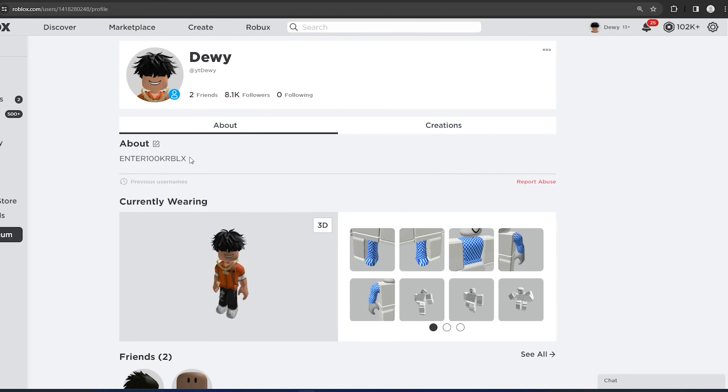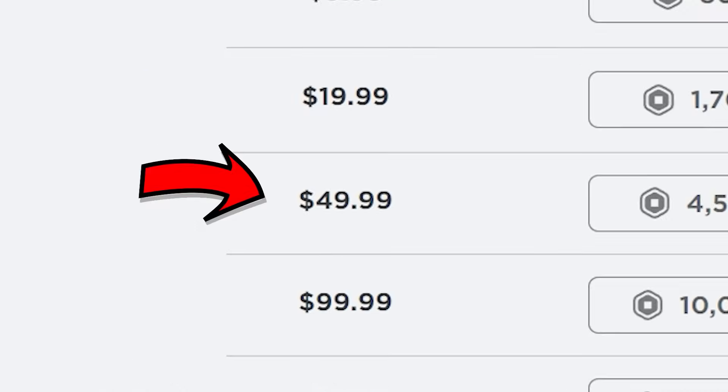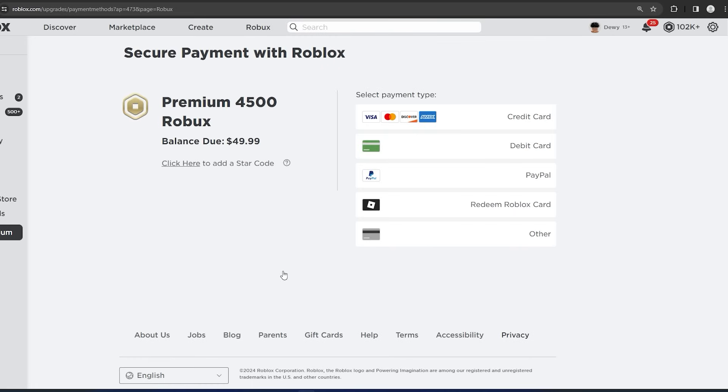After you've done that, go over to Robux at the very top and click on the $50 amount. So all you want to do now is click on the 4,500 Robux option. Now guys, do not worry — you do not have to spend any money. We're going to go ahead and glitch out Roblox where we can get this for completely free.